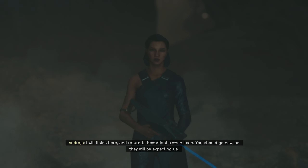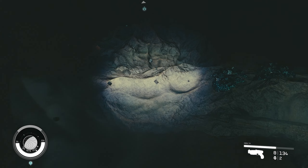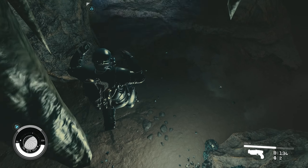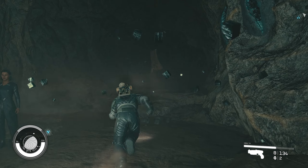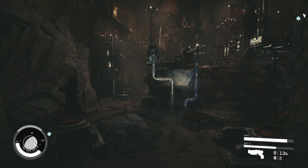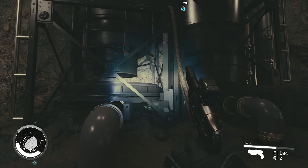I will finish here and return to New Atlantis when I can — you should go now. Alright, so that's Andresia — she's gonna meet us back at the lodge. We now got two more artifacts and a new space suit — we got all kinds of new stuff. Let's get the heck out of here. I'm gonna have to cut that because I can't fast travel out of here — it's just a slog. But that does mean you get to double check everything, so bittersweet.